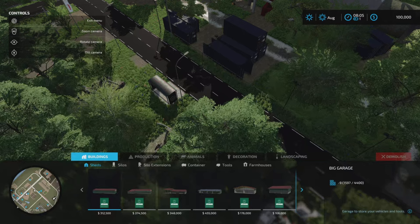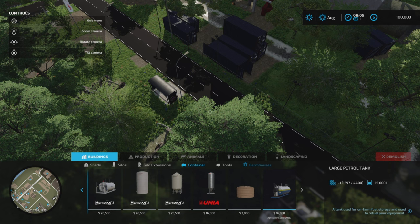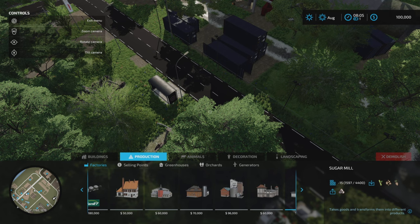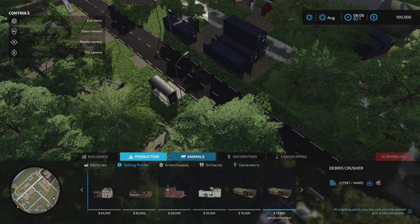In build mode, the mapmaker has added some sheds and silos. Each farm has a Farmer 500 silo - a modded 500,000-litre multi-fruit silo that accepts more crop types than the standard one. Under farm houses there's a farm garage added. Under factories, most are modded to fit the map with relocated triggers. There's also one additional plant and an extra debris crusher.